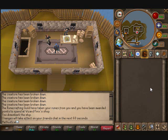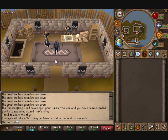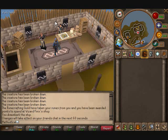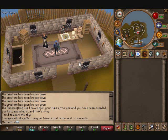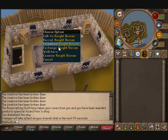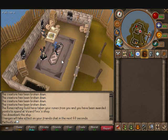Hey everybody, Runekin Methodical here, and today I'm going to be doing a guide on Conquest. I'm mostly doing this because most of the people I know refuse to get deflectors because they're not very good at Conquest. I've been asked several times to give people wins, but I kind of like having my rank as it is, so I don't actually do that. Anyway, that's kind of why I'm making this guide.